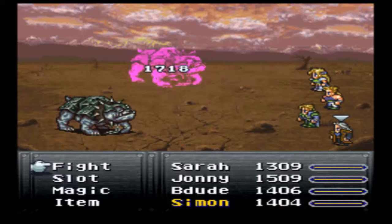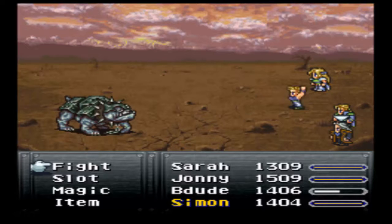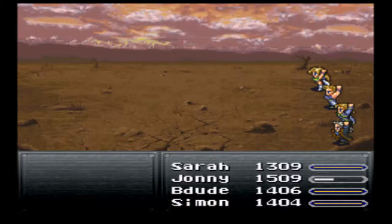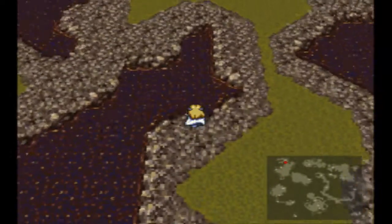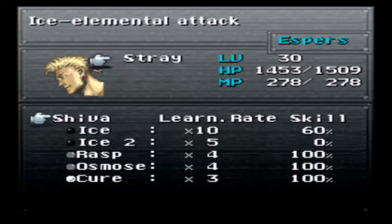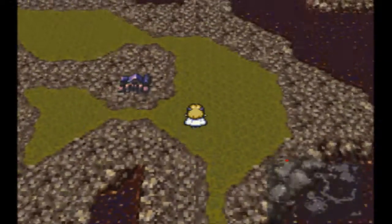We have Bogeys here. Bogeys have 1318 HP, no weakness - they're just dogs. They do stuff, like die. But now with four party members the experience is gonna be pretty minimal at best. Johnny learned Float, that means he's done with Stray. I guess give him Siren for some more nonsense.